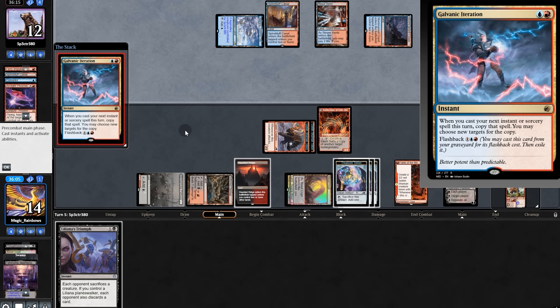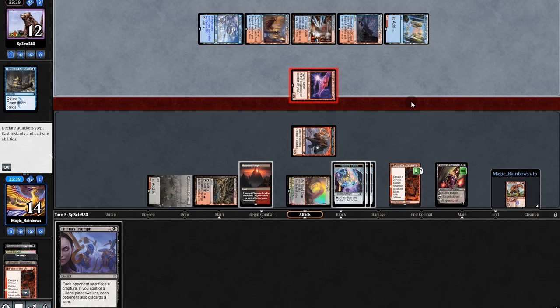They copy the next spell and double Lightning Axe, drawing three cards — good for them — which means they get back Phoenix. They worked so hard for that Phoenix. But now: sac and discard — hooray, everyone's happy.